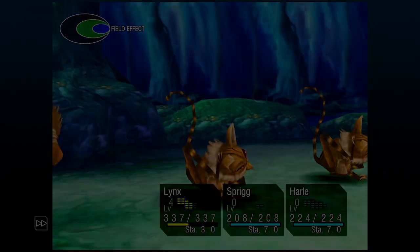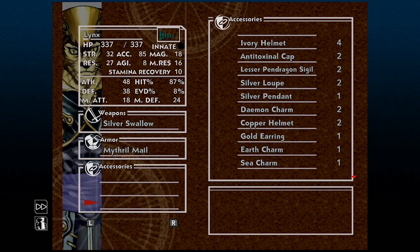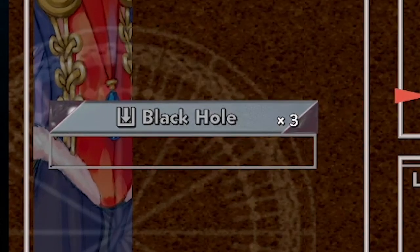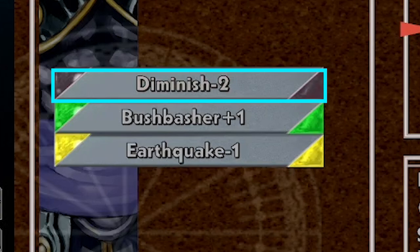Here's how to set it up. With Lynx, I have the Sea Swallow equipped — this is his first weapon and it's really weak. You don't want him killing the enemies, so take off any accessories that increase his attack. For our elements, we need to make sure the trap is equipped. In this case, we're going for Black Hole. We're also going to equip Diminish at level 4. This is vital to the setup, because Sprigg is going to cast a powerful element and we want her to do as little damage as possible so the Couscous can survive the spell.